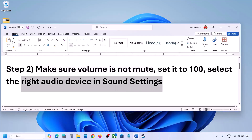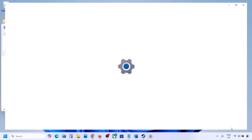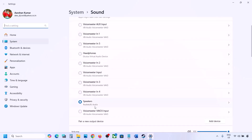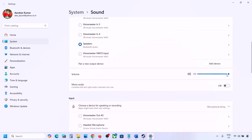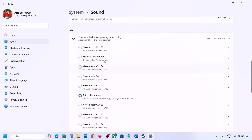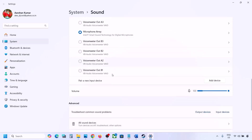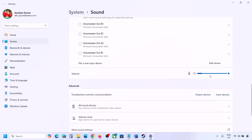Also select the right audio device in Sound Settings. Right-click the speaker icon, go to Sound Settings, and under 'Choose where to play sound' select your audio device — you might see multiple, such as a controller or other devices. Make sure it is set to 100. Scroll down and for input, if using a microphone, select your microphone and set the volume to 100.